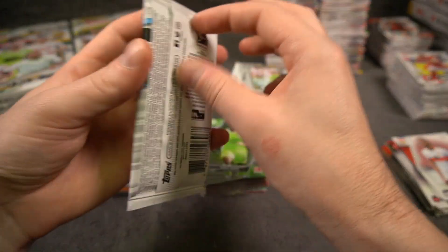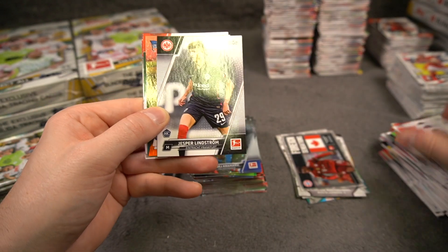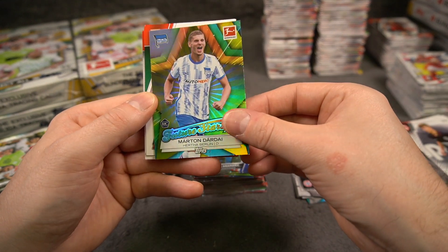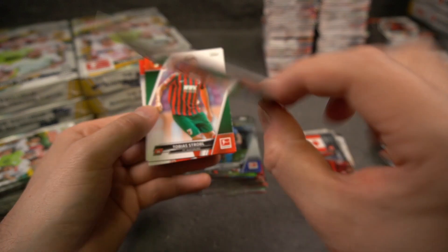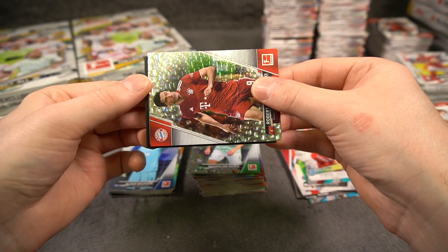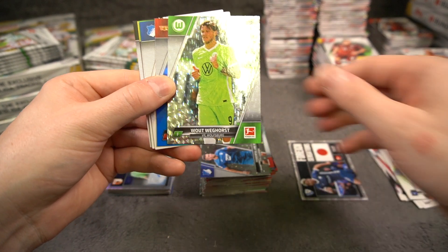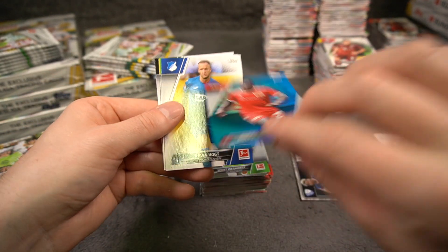I mean you guys probably wanted to see a Haaland. A rookie for Hüther. Marton Dardai - future stars insert. And to 50 - golds are to 50. Cool, very cool card. Lewandowski, nice. And here's an auto! Let's see who we get here. Gijkiewicz - goalkeeper. Foreign sensations auto. And we have a Weghorst foil. And to 99 - Dutchie Geraldo Becker to 99.